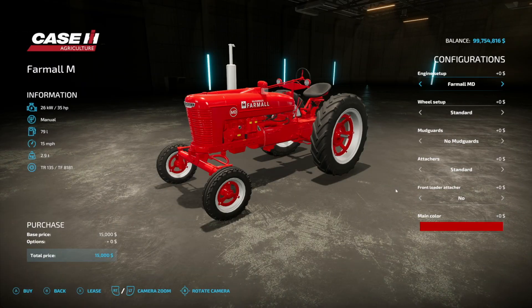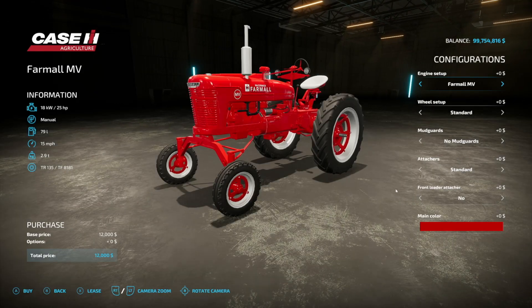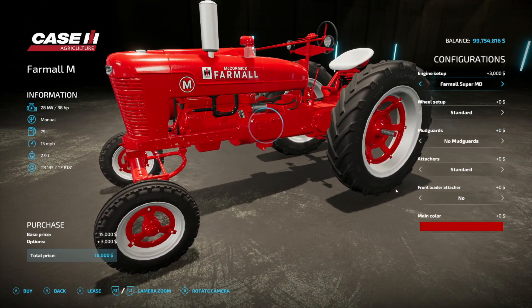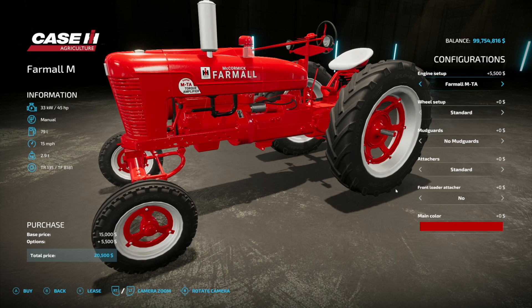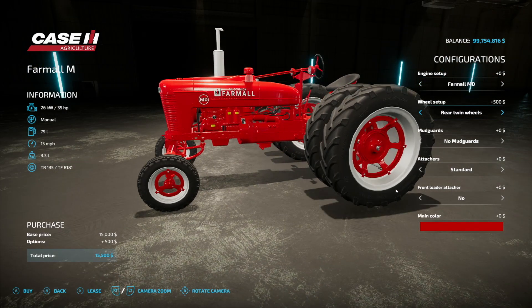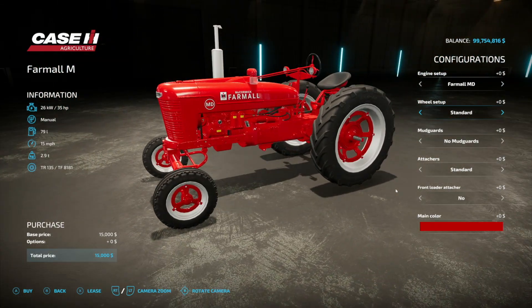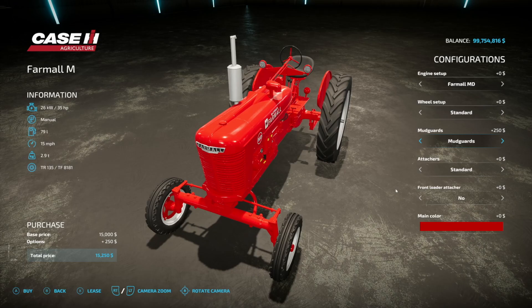Starting off today with new mods for all platforms — a very popular mod is here, the Farmall ILM series. We also have the MD and ILM V series as well, so you can change up different engine options. Starting with the ILM series: different engines available — 51, 35, 38, 40, 44, 45, 51 horsepower. We've got standard, wheel weights, rear twin wheels, and then a tricycle version with the same wheels. One of my neighbors had one of those when I was younger — it was awesome. Mud guards yes or no.